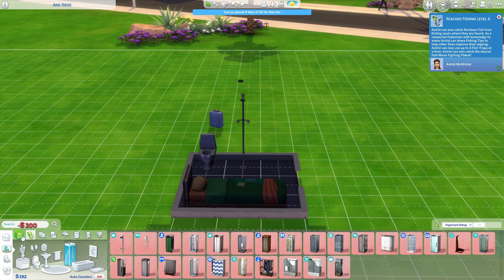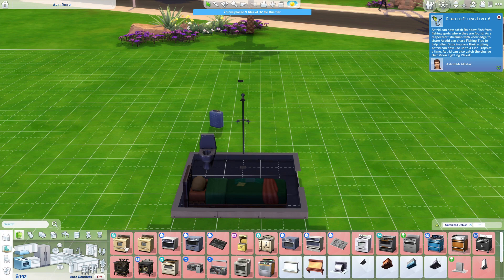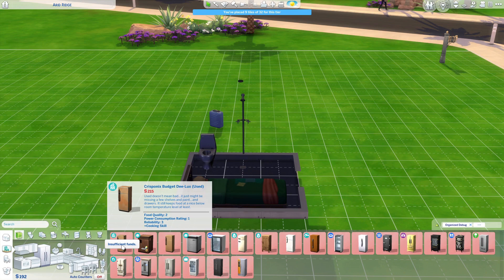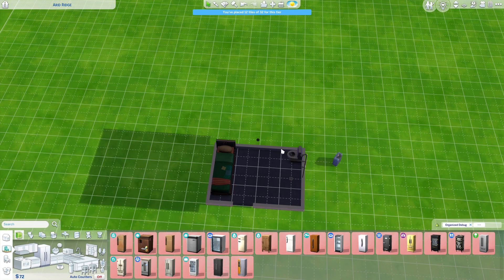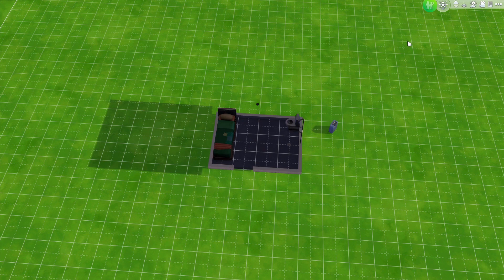We can afford the very cheap toilet and shower. How much for the cheapest counter? 235 for the cheapest, and 250. So we can get these things but I also need to be able to expand. Oh, we can expand once — that's good. Eventually we'll put a wall here and actually separate those two, but for now — oh wait, I forgot to fix the roof.